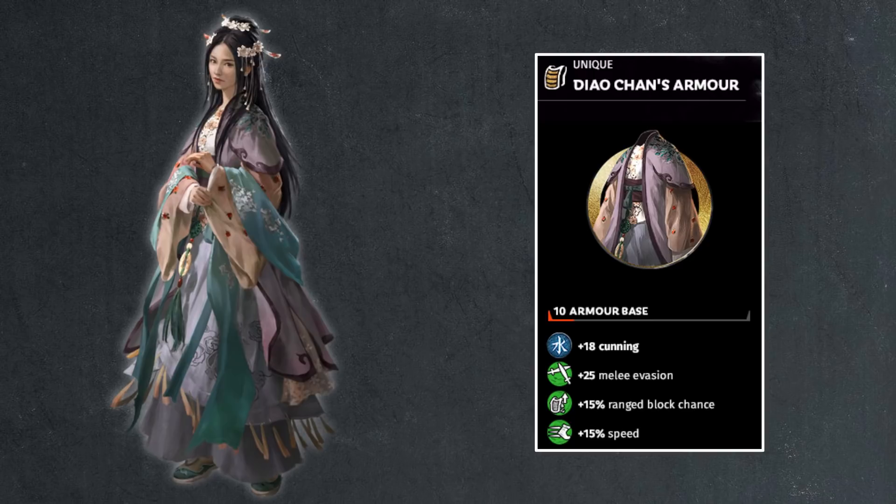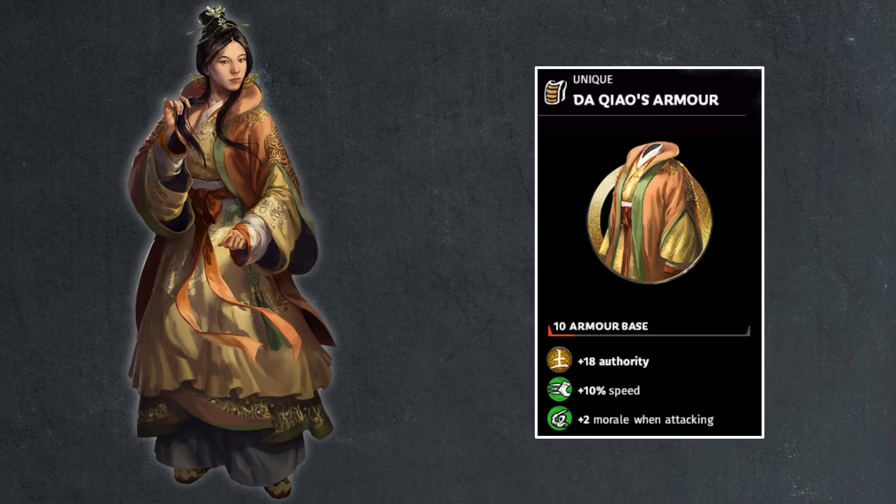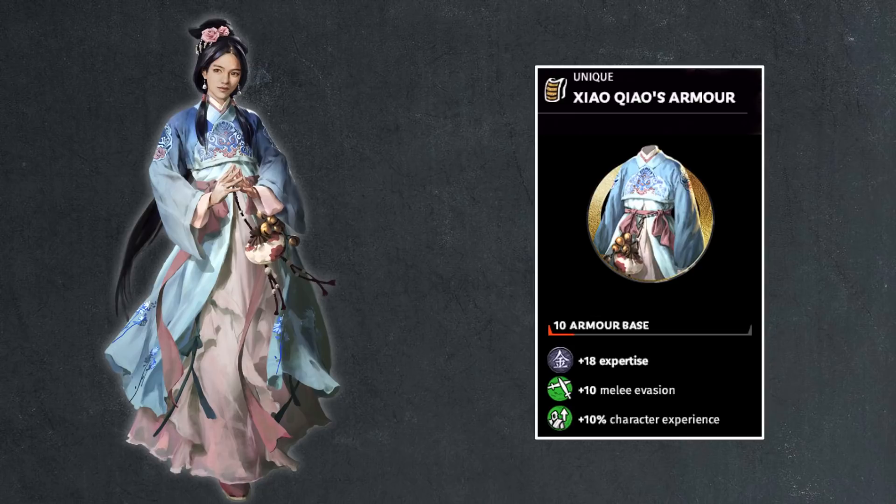Then we have Daqiao: 10 point armor base, makes total sense. A little bit of speed bonus — a new number, 10%, so not 12 or 15. Plus 2 morale when attacking. And then her sister Xiaoqiao: 10 points armor base, 18 points expertise, 10 points evasion, and 10% character experience. I think she takes after her husband Zhou Yu historically. She is a strategist with sentinel stats — 18 points of expertise and 10 points evasion, then a character experience boost. It'd be better if you gave her actually some cunning since she is a strategist, and her sister the commander gets authority. I don't know why she has to be different and get expertise instead — maybe it's a mistake that needs to be changed.